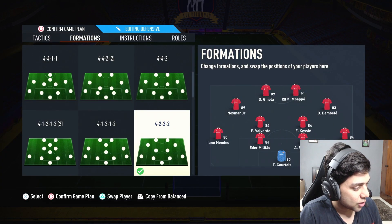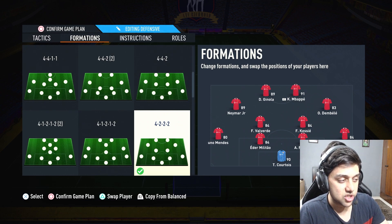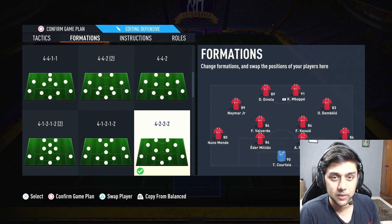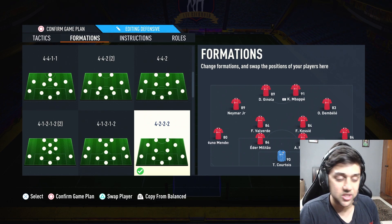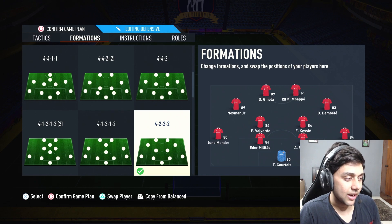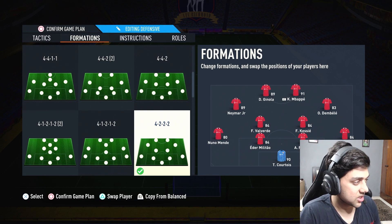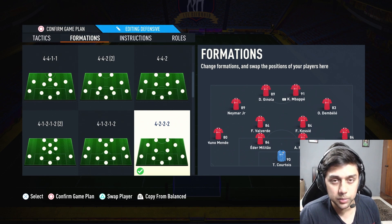Going into this formation, I've got a fast striker and Ginola. This team was built with FIFA points as I'm a professional FIFA player, but you can use different combinations. I'd suggest having a fast striker and someone who can hold up play — for example, Erling Haaland combined with Neymar or Vinicius, though Vinicius is obviously better as a winger. You get the idea.